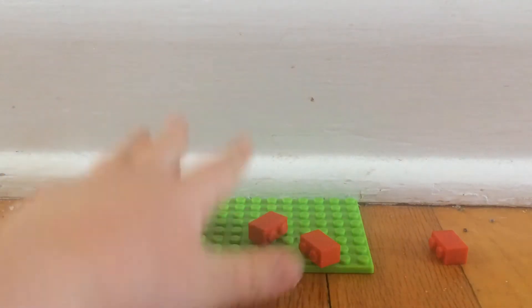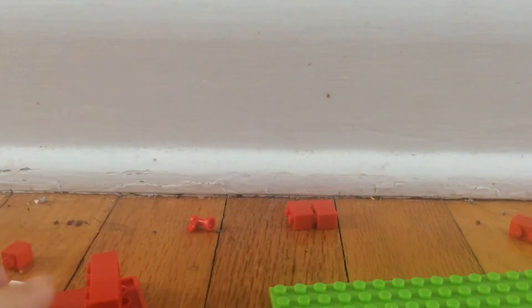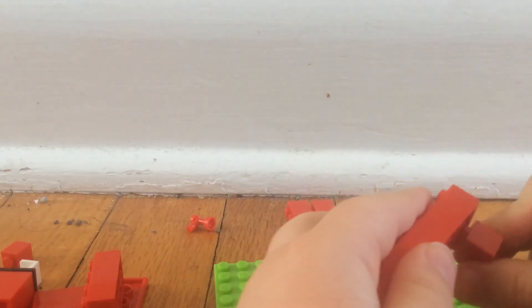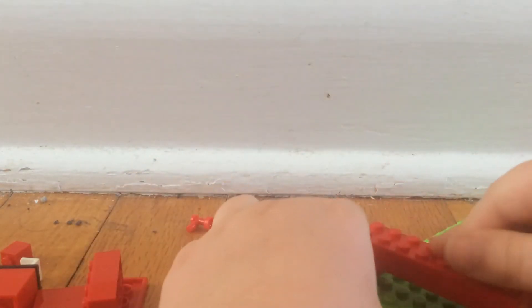So I'm kind of breaking the rules for the first step of Too Much Red, but we're using a green base, which is bad because I'm breaking the rules. This green base is fake Lego because I do not have a green base that's not fake Lego. So first, I'm going to get this piece and put this piece on it, and this piece, and I'm going to put it right here.